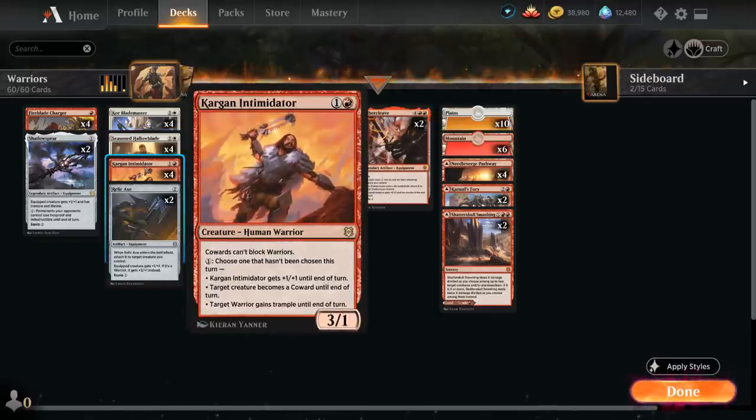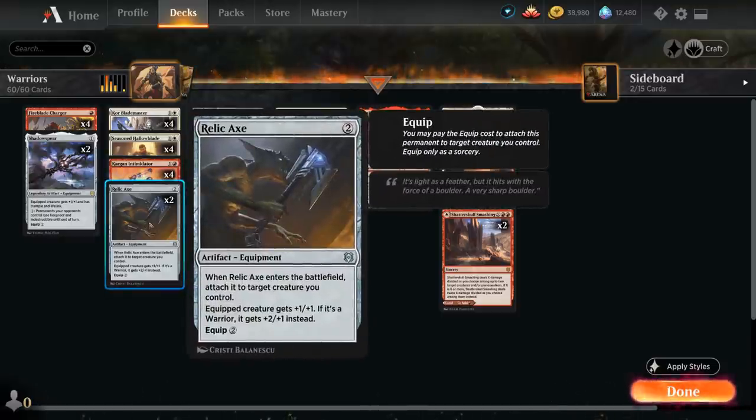We also have the full playset of Kargan Intimidator, a 3/1 Human Warrior. Cowards cannot block Warriors, and for one mana we can turn an opposing creature into a coward until end of turn, so they won't be able to block any of our creatures which are all warriors. For one mana we can also give Intimidator +1/+1 until end of turn, or give a warrior Trample until end of turn. We also have two copies of Relic Axe, which when it enters the battlefield attaches to a creature we control right away — we don't have to spend mana equipping. It gives the equipped creature +1/+1, or +2/+1 if it's a warrior, so very powerful equipment in a warrior deck.